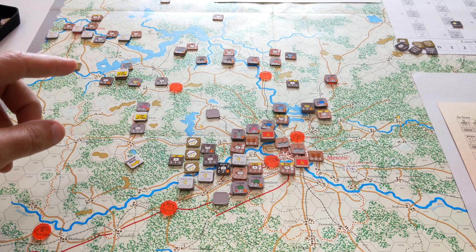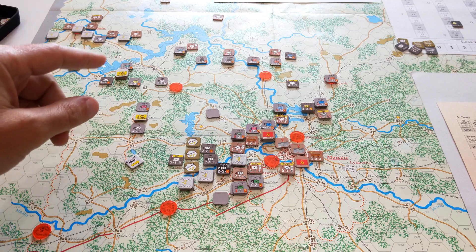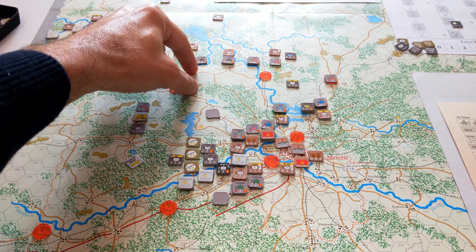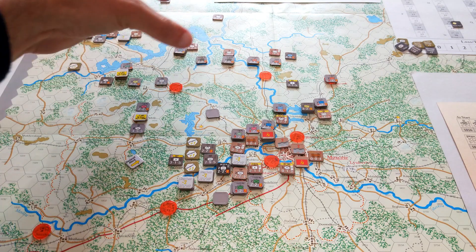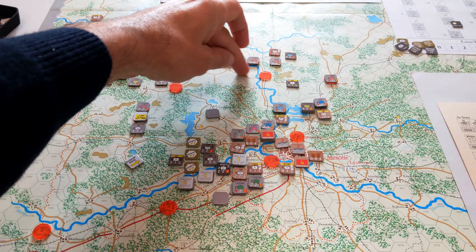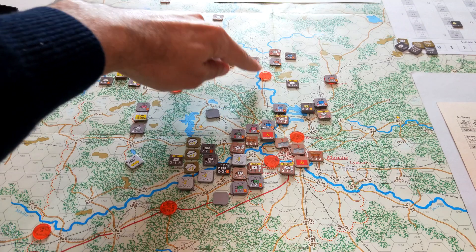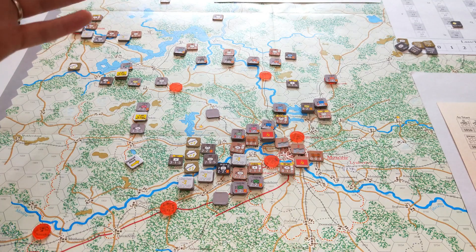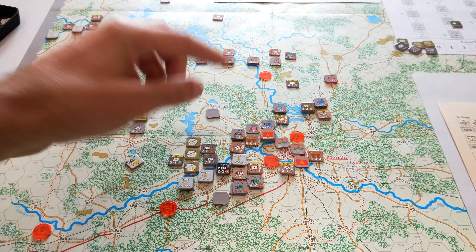The very next turn, game turn 27, was a complete flip. They punched through two Russian units - both attacks went really well, the Germans eliminated those Russian defenders and drove along clear open terrain right along the road, across the Moscow-Volga canal into this area. They exploited through there. The Russians could not respond and on the Russian turn basically pulled back to their fortified line around Moscow.